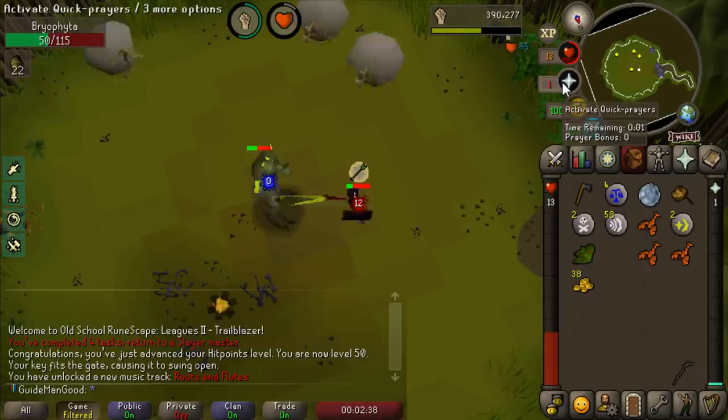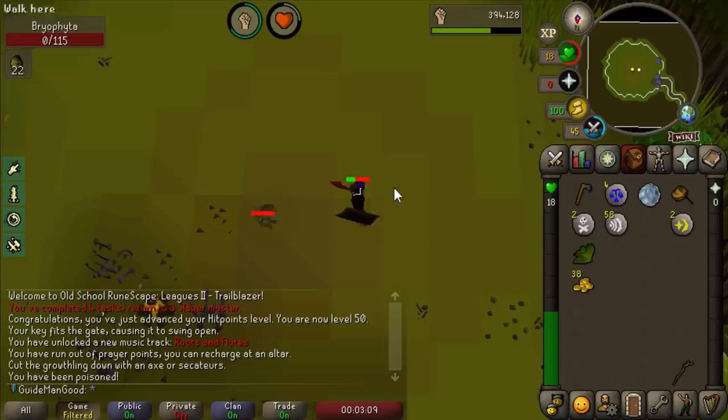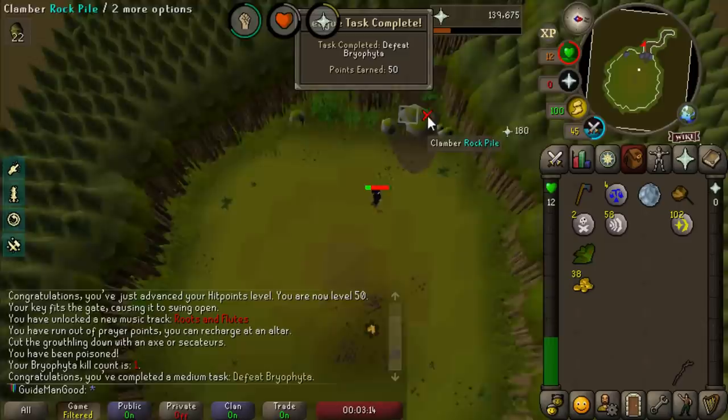Oh god I regret those words. We did manage to kill it with 18 HP left - let's see what our drop is on our first kill: 100 cosmic runes. I really need to get out of here and get to a bank - I might not make it honestly.